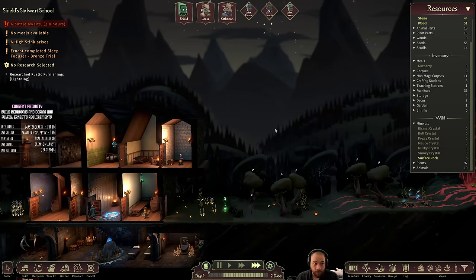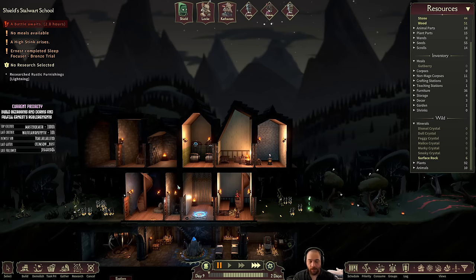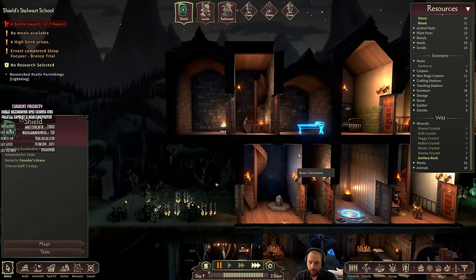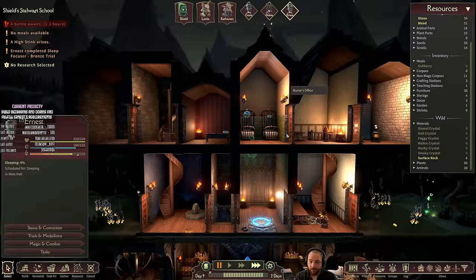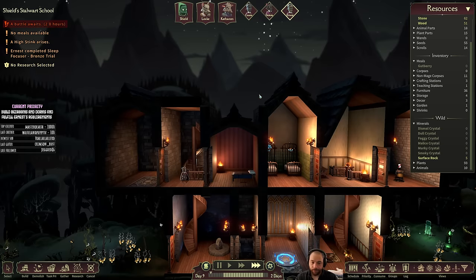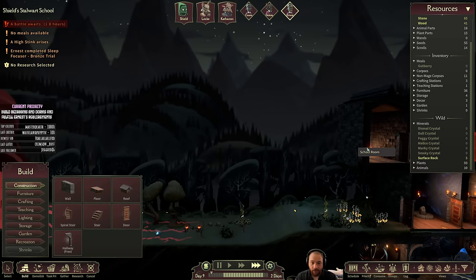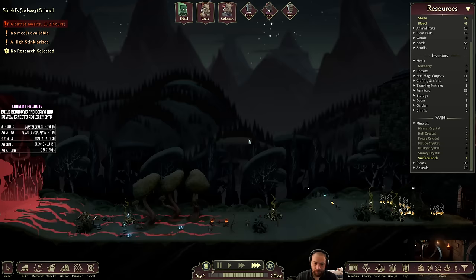Ernest just got the Sleep Focuser medallion as well, so he now has boosted speed, HP, and mana — but I need to have him sleep in an austere bedroom for it to apply. An austere bedroom is one that is lofted — taller than it is wide — and that's the only requirement. That actually means I could stick a door in his bedroom since it doesn't have the requirement of being private, allowing us to interconnect our second floor. He needs to sleep there for a total of 18 hours.